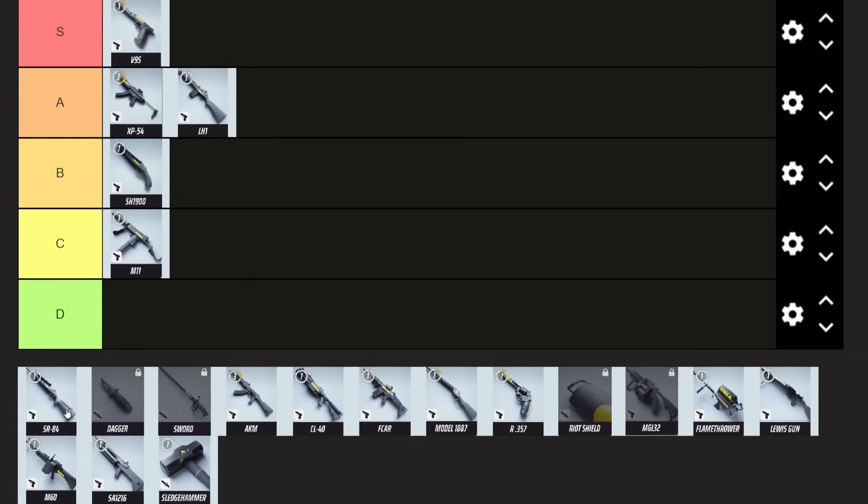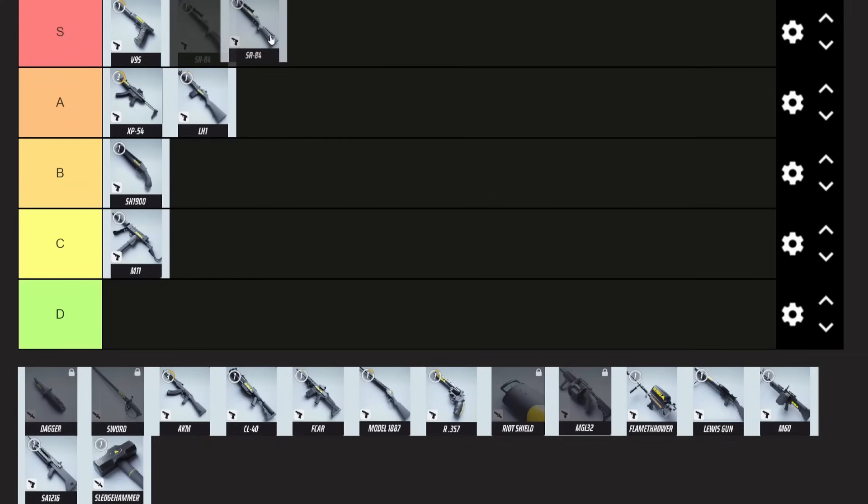Next up we have the SR-84, the sniper. If you can hit headshots very consistently, this is probably going to be S tier — it can one-shot lights and is very strong. But I'm not going to put it in S because it requires a much higher skill level than the V9-5, so it's going to get a nice A tier. It is a solid pick, only if you can hit your shots though — it's a very punishing weapon all round, but it can get the job done.